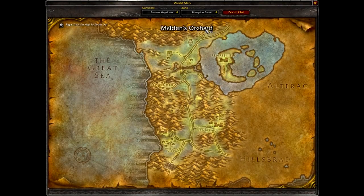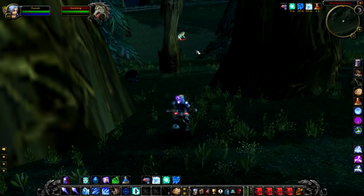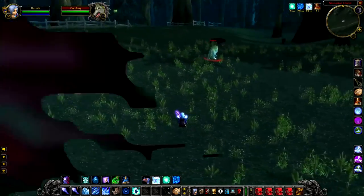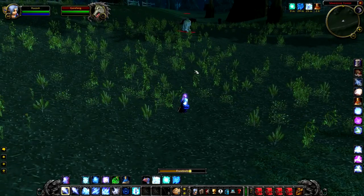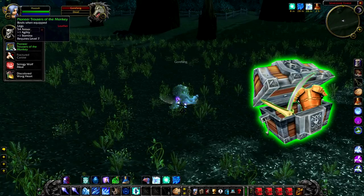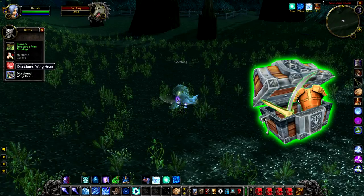First up we have Gawfang, a level 13 wolf that patrols near Maldon's Orchard just to the east. He's probably the first rare you'll encounter as he's right on the road into Silver Pine Forest. He doesn't really have anything special about him — you can pick him out by his nice little white coat. As for loot, he has a slightly increased chance to drop greens.